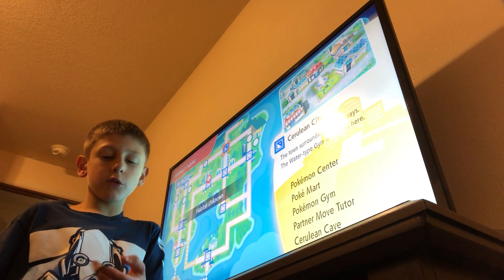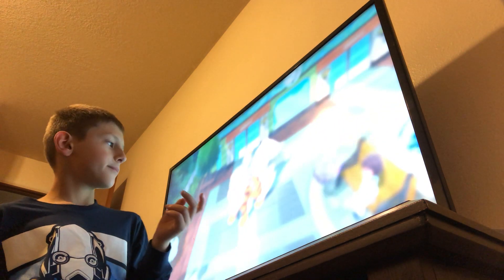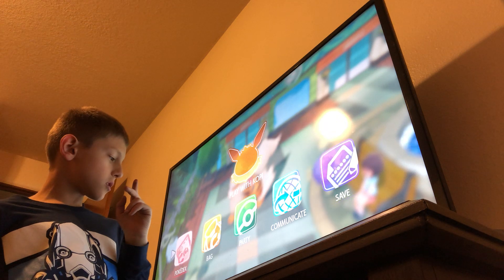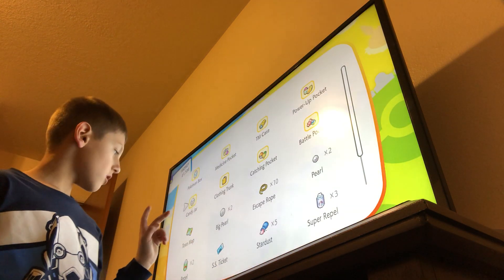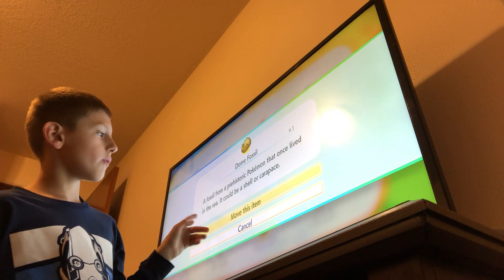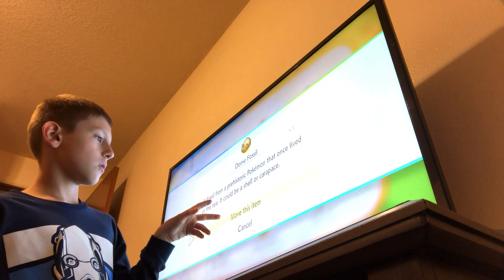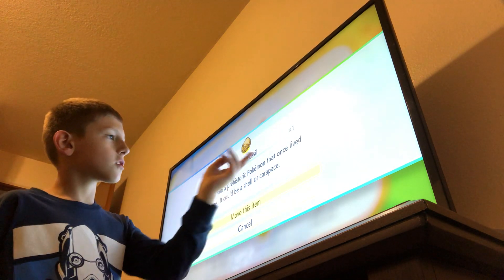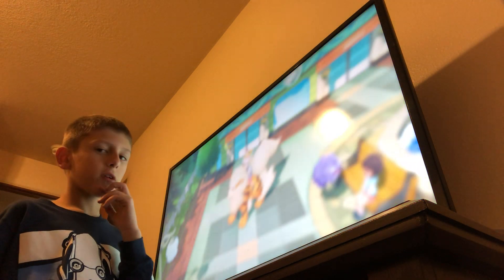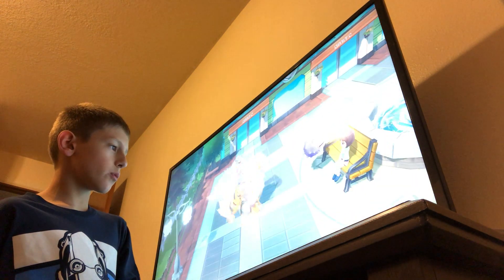If you've already done this, here's a little secret in Cerulean Cave — this is how to get another fossil, though sometimes you won't get one. The Dome Fossil gives you Omastar, so if you want to get an Omastar, go to Cerulean Cave.